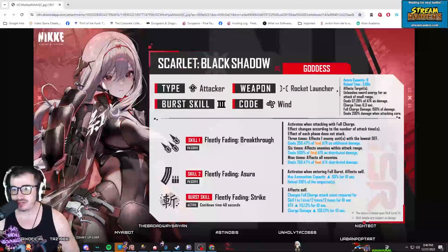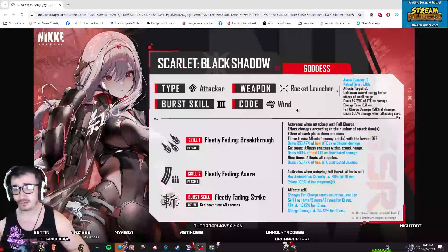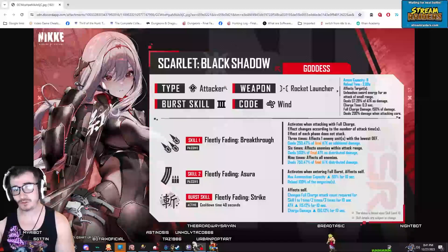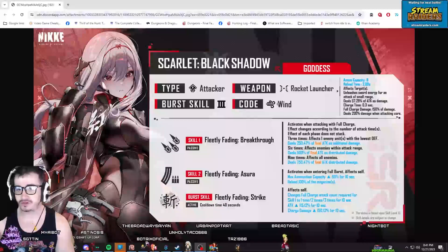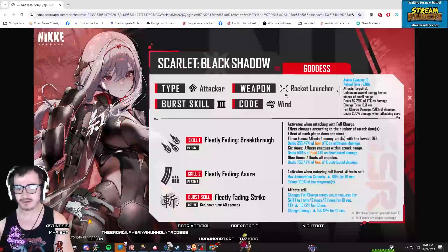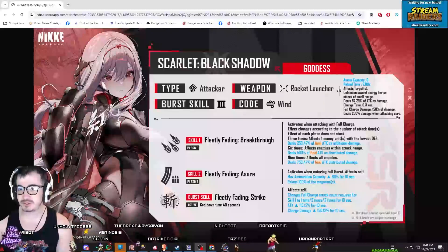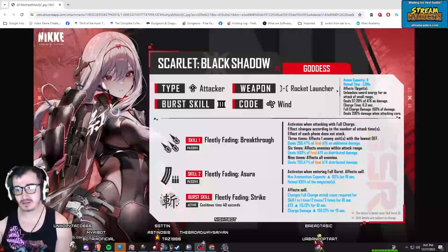What's going on, everybody? This is Asnosus coming at you with a Goddess of Victory Nikke video, and today we are having a look at Scarlet's kit, and then we're going to be looking at her animations. I took a brief look at this earlier, but now that I'm feeling a little bit more level-headed and calm, I'm going to actually go through it all. Obviously she's going to be a Burst 3. Looks like Code Wind, which I'm kind of low on wind codes because I've been trying to finish up my Bunny Girls, and they're both wind. I did Blanc first, now I'm working on finishing up Noir. So I'm screwed as far as building her, but I will eventually. And just looking at it, she's already looking like she's going to be a contender for probably best DPS in the game.